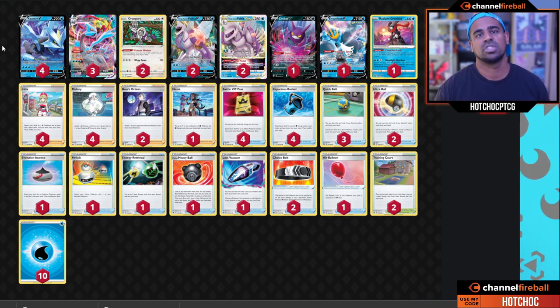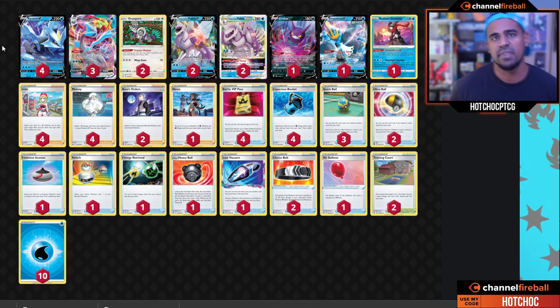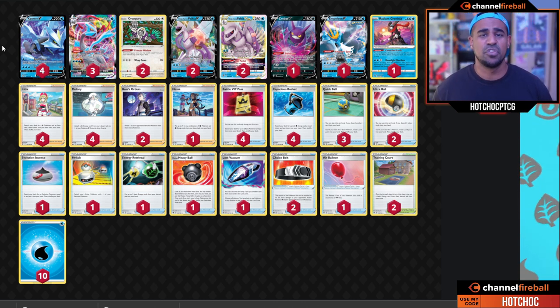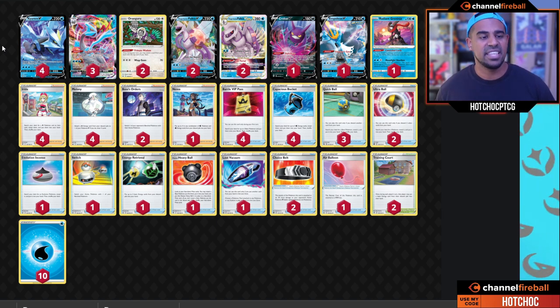We also see Empoleon V with its Emperor Eyes ability, which shuts off your opponent's basic Pokémon without a rule-box abilities — so no Comfey, no Regis, and all that stuff. It's a pretty good card, and yeah, I'm a big fan of this deck — I can't wait to try it out myself.